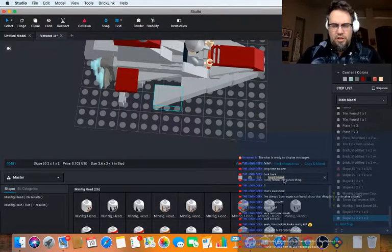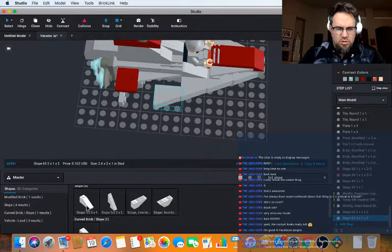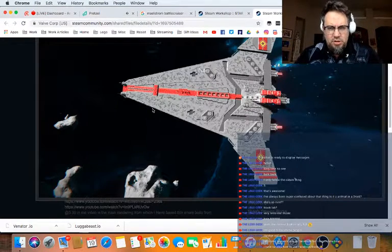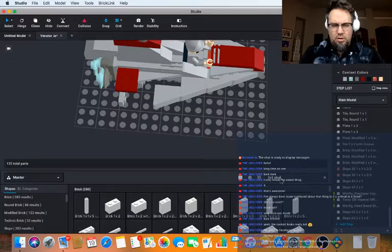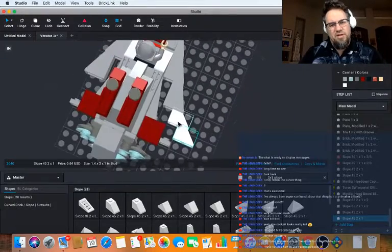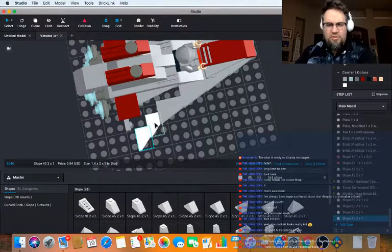Let's do a three by one slope — actually a two by one slope. We don't want to get too big because again this is just a micro fighter. Don't want to get too carried away, but that's not a big enough change. Let's see what works here.